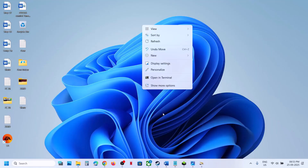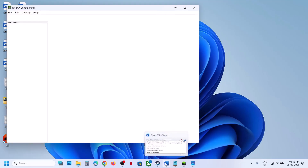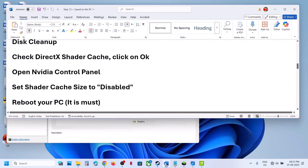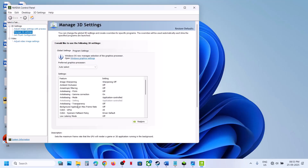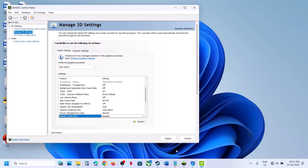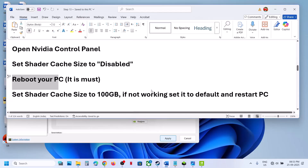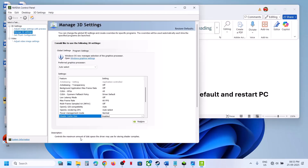Now go to the NVIDIA Control Panel — right-click on the desktop, click Show More Options, then go to NVIDIA Control Panel. Go to Global Settings and find Shader Cache. Set Shader Cache to Disabled, click Apply. You must restart your computer after this — restart is a must.